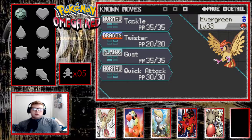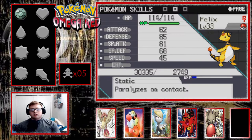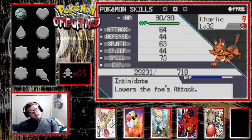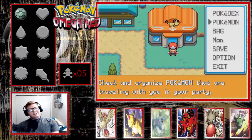We got Hammer who has Huge Power with Tackle, Helping Hand, Fake Out, and Foresight. We got Evergreen the Pidgeotto with Tackle, Twister, Gust, and Quick Attack with Keen Eye. Got Felix the Ampharos with Static, Shockwave, Thunder, Thunder Punch, Thunder Wave, and Confuse Ray. And finally we have Charlie the Torracat with Fire Fang, Bite, Scratch, and Swagger, with Intimidate.